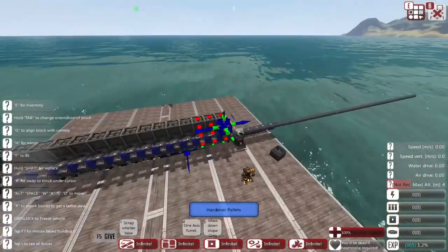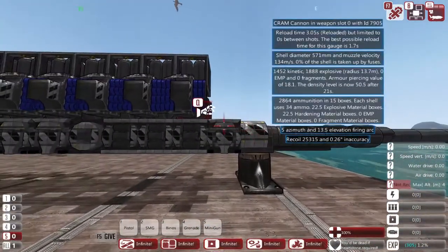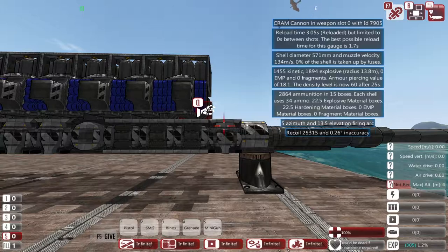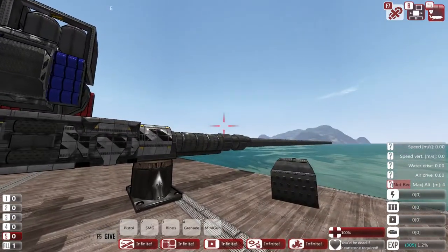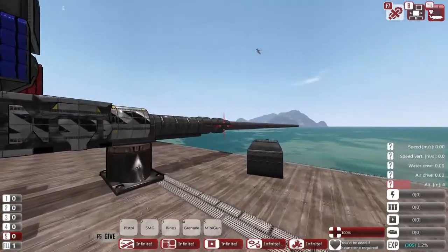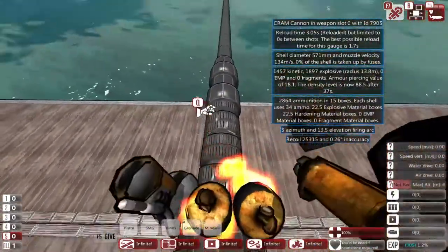I don't feel like enormous mortars are the best way to deliver EMP, but if you want to, you can have enormous shells of EMP that should obliterate an entire craft.